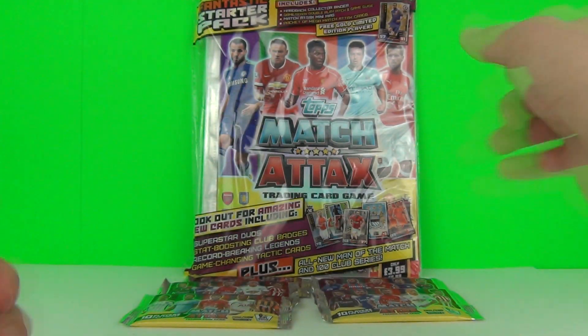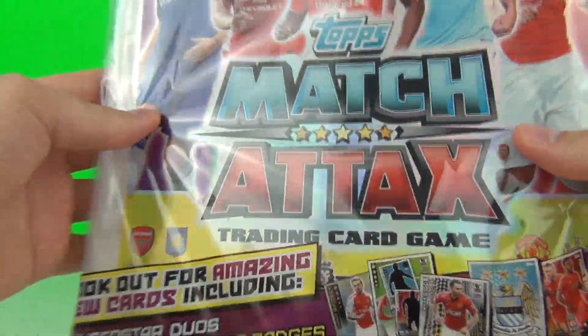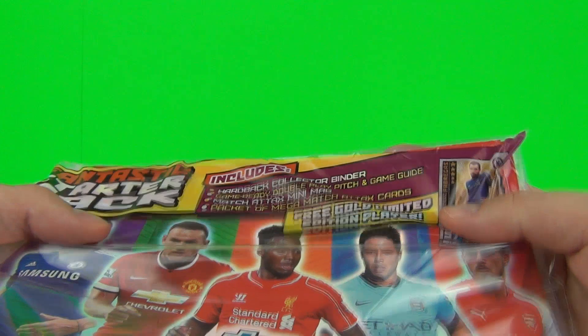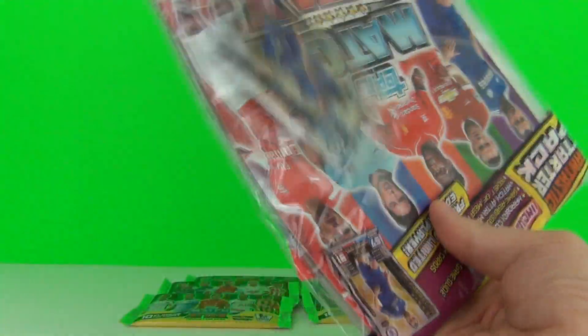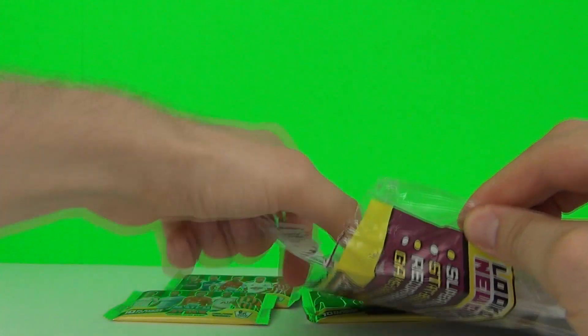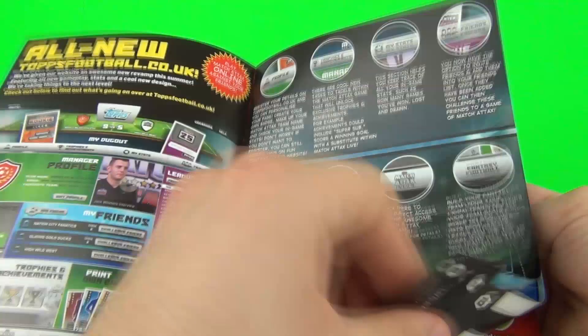I have six packs and also the starter pack, so let's bring that in and see what we get. At the top it tells us we get the hardback collector's binder with a foil cover, the game ready double play pitch and game, the Match Attacks mini mag inside, a pack of Match Attacks cards, and a free gold limited edition player card included as well. Let's open this up. This is the mini mag and inside we get all kinds of stats and stuff to read up on about your favorite football players.